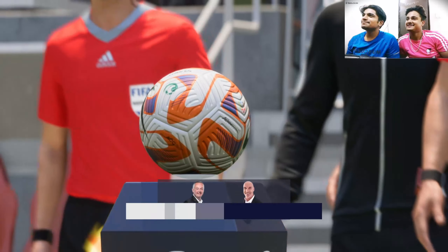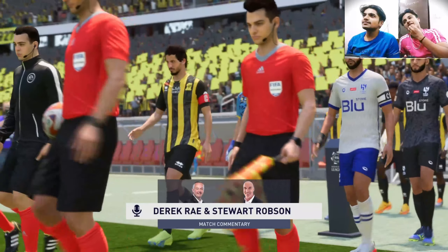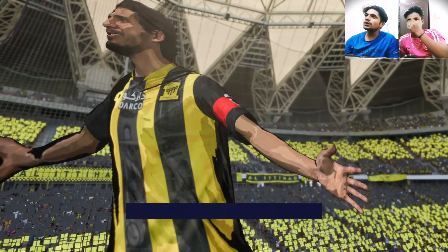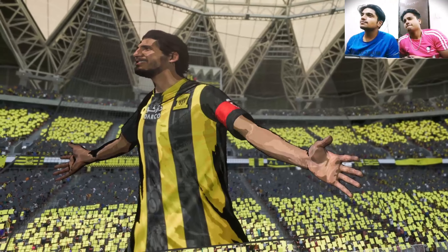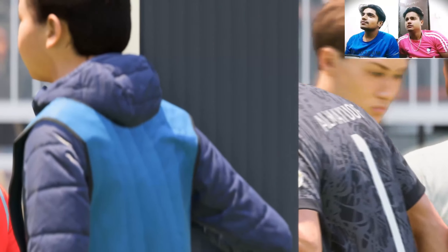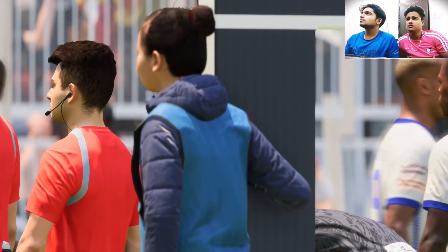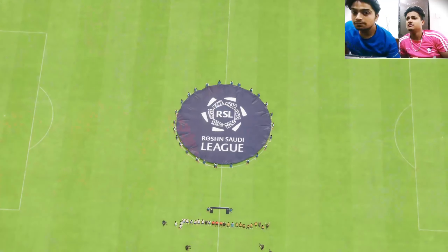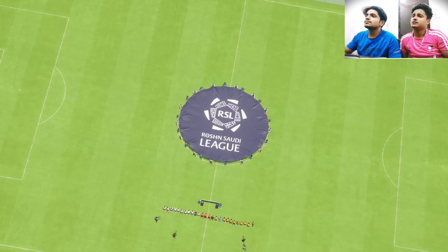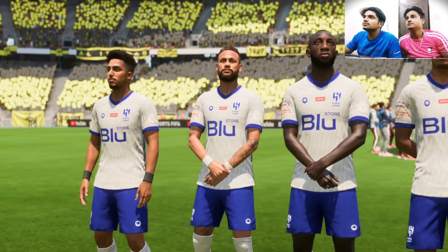Hello from the King Abdullah Sports City here in Jeddah, Saudi Arabia. I'm Derek Ray and sitting next to me with his tactics charts at the ready is Stuart Robson. We have live Pro League coverage coming right up — it's Al-Ittihad and they face Al-Hilal. This should be a good game. Great atmosphere inside the stadium, we've got two teams full of quality — two coaches that want to play an attractive brand of football.